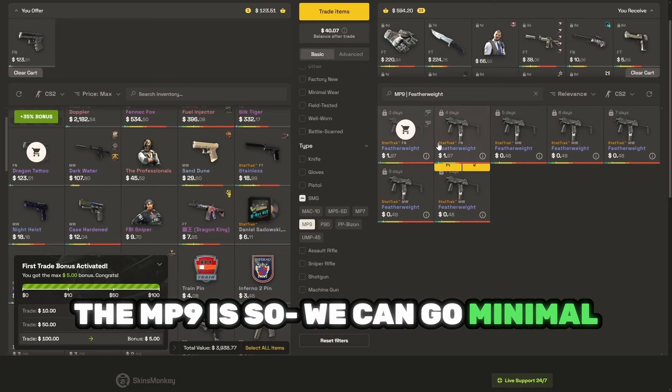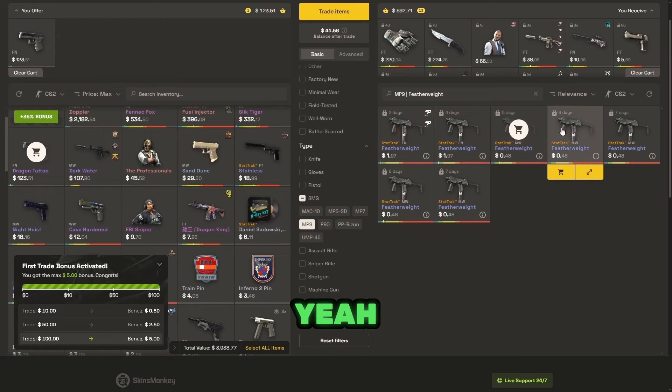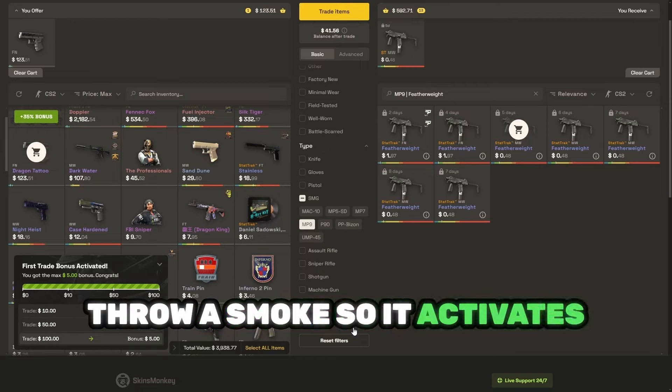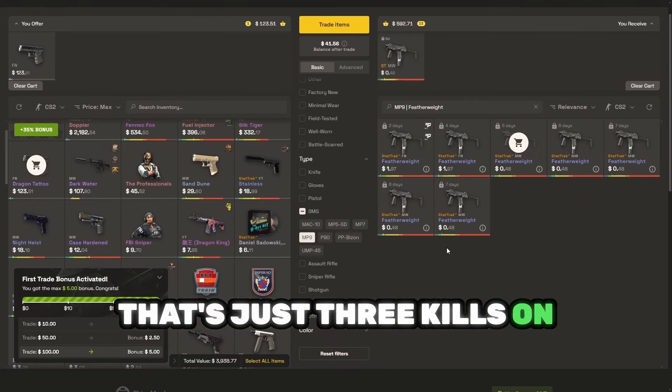We can go minimal wear. The MP9 is so good — you gotta start using the MP9 more. I do use it, but do you know the strat on Inferno? When you get the best mid-spawn, you just buy MP9, get a smoke, a molotov, and a flash. You molotov as you show up on mid, throw a smoke so it activates with the molotov, and then flash to go through the smoke — that's just three kills on banana.